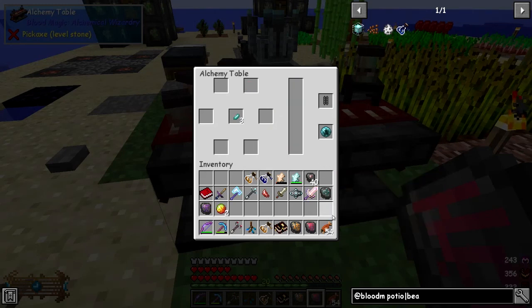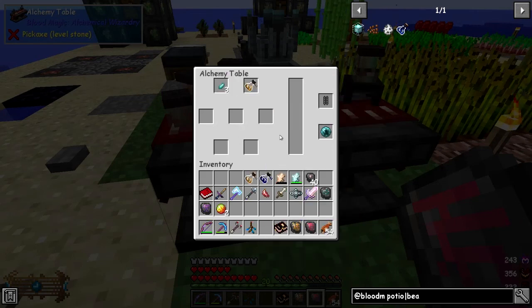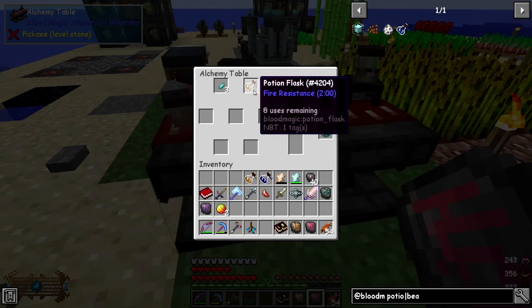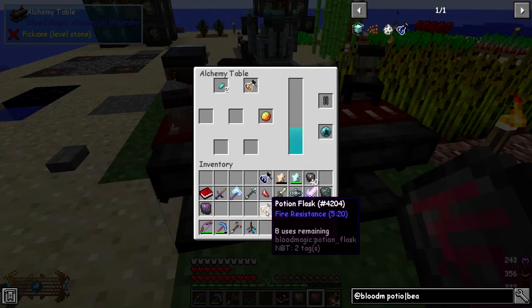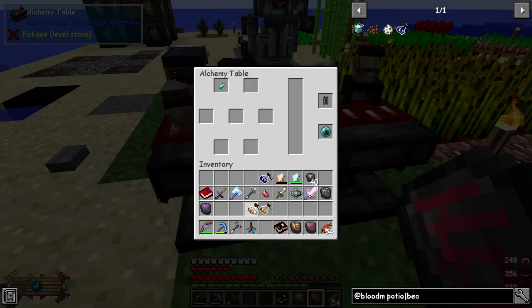We'll lengthen our night vision and our potion flasks. Put those up there like that — I think I got this wrong. I need magma creams in this one as well, and I probably need another golden carrot. Take that one out, put this one in. This is actually better — you get eight uses in here, so you get five minutes per use.